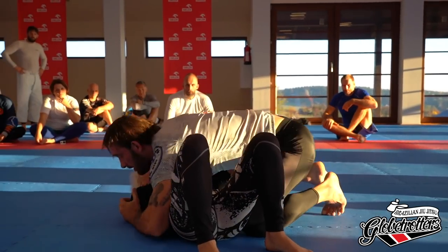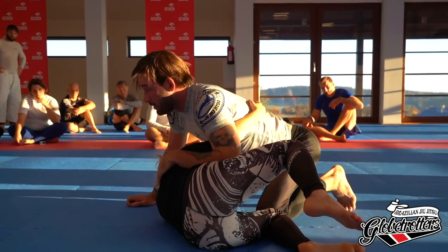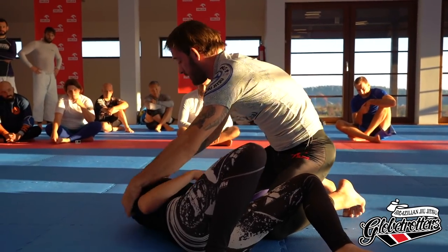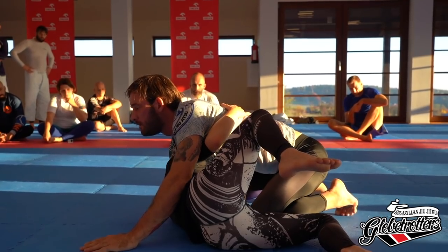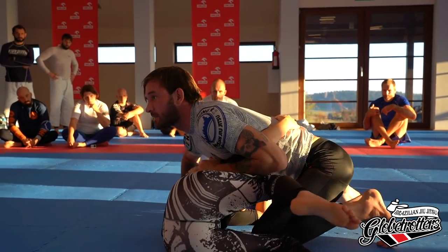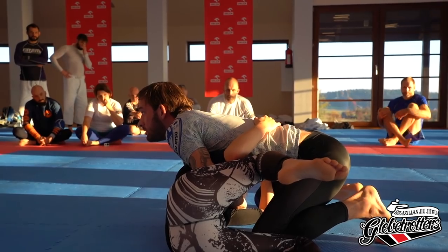If I give her the underhook, or if she gets the underhook, I kind of take my pressure off a little bit to allow her to turn. Because if Lizzie's head is on the mat, I can't really get my hand underneath it. As soon as her head leaves the mat, there's space for my grip. So: give pressure, she has the underhook, I relax, grab the chin, thread the arm through.